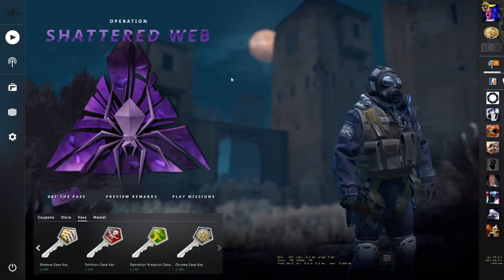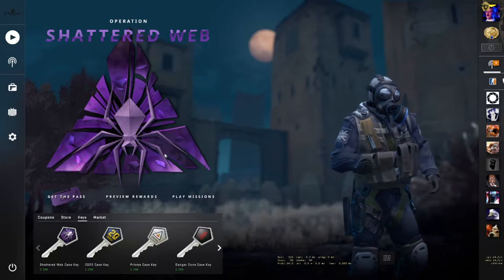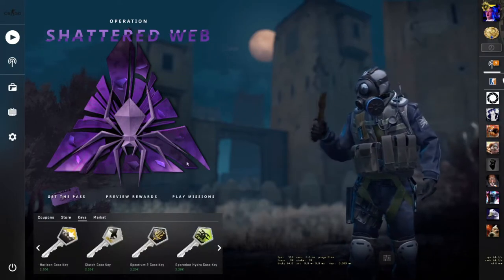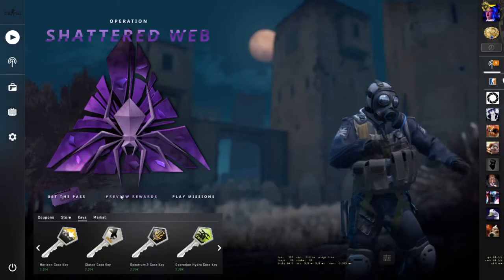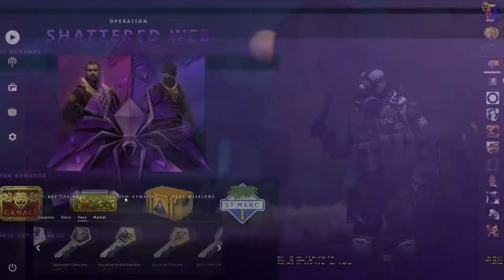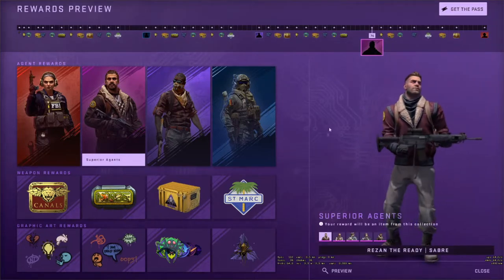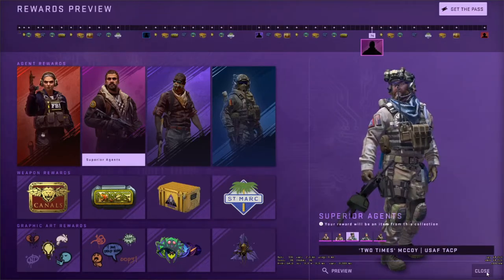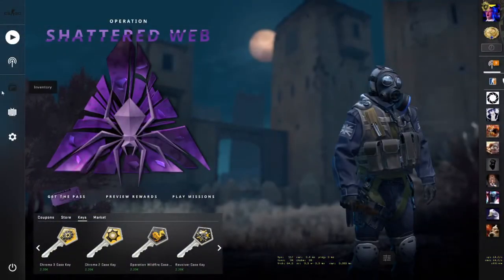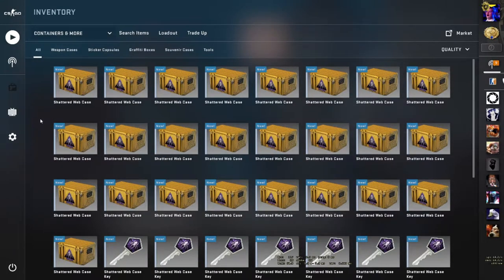Look, we're here now anyway. CSGO finally gets an update — can you believe that? Finally gets an update, and the one time when I'm just not uploading. So they came up with a whole new operation, whole new missions, get the pass. I think they're doing their own Fortnite structure with battle pass and all that. It's actually insane what they're coming around with. Anyway, we're not here for that — we're here because they just released new cases.